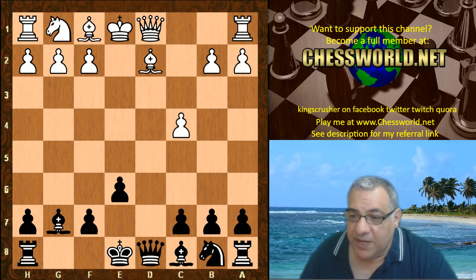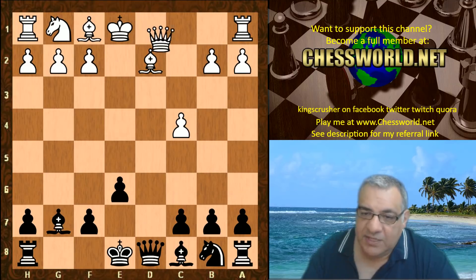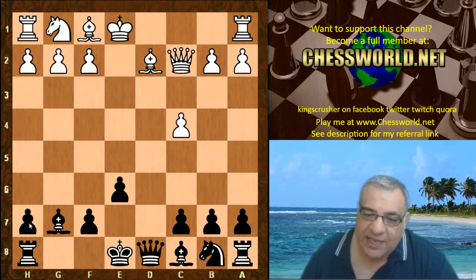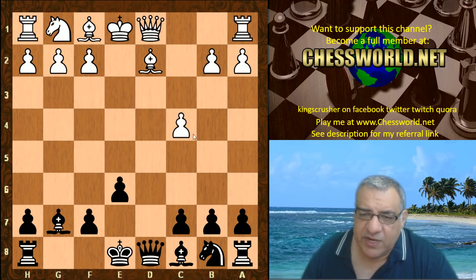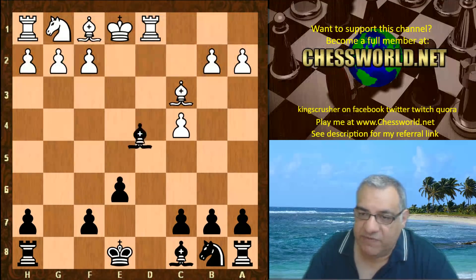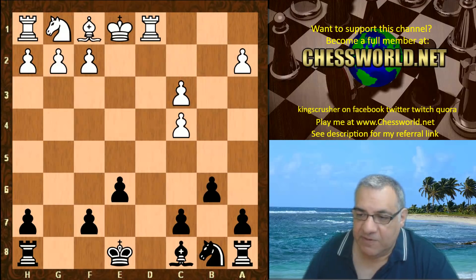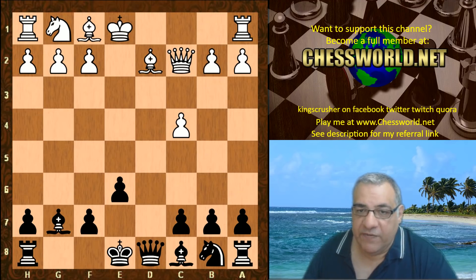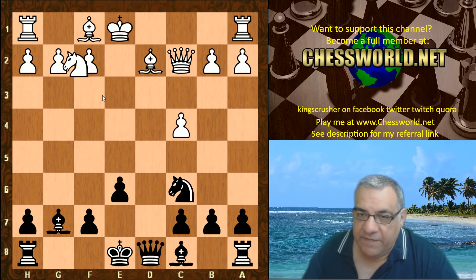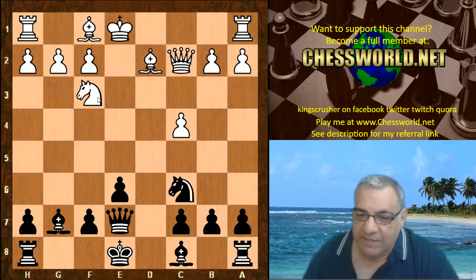Bishop takes g7 — but black has already got a decent position. Queen c2, maybe Bobcat factoring in the h7 pawn and black having difficulty castling. If we look at Bishop c3, it's just asking for structural damage with minimal compensation for black, so we'd better look elsewhere. Queen c2 targeting h7 it seems before doing anything else. Nc6, Nf3, Queen e7.